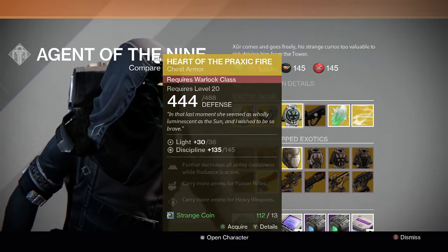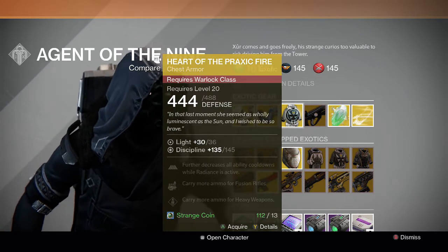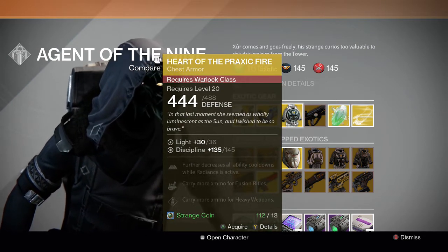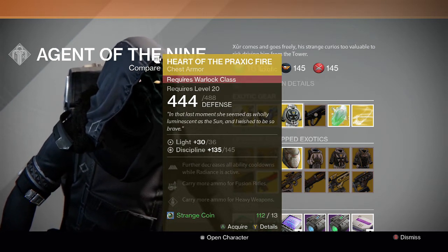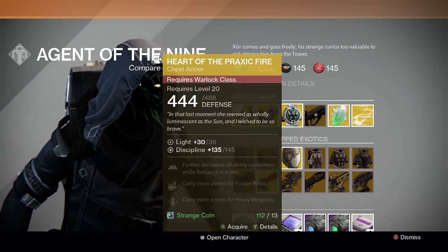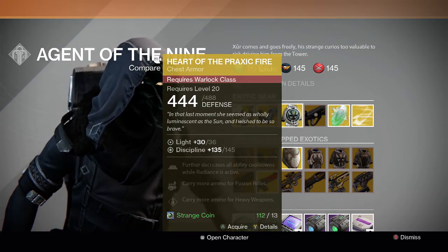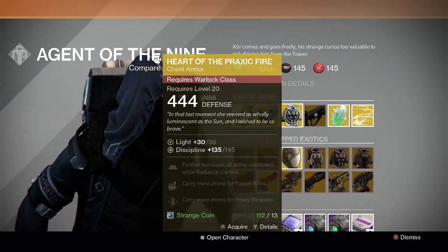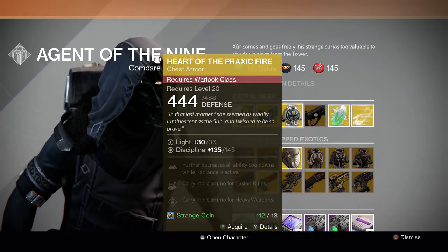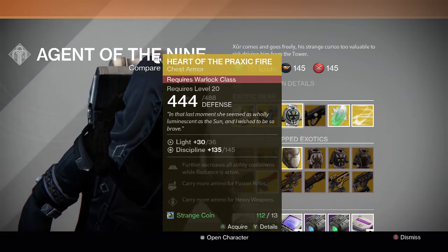For the Warlock, we have the Heart of the Praxic Fire chest piece. It further decreases all ability cooldowns while Radiance is active, and lets you carry more ammo for fusion and heavy weapons. It is the best Warlock exotic in the game in my opinion. It decreases your cooldowns by so much and allows you to throw that many more grenades and use melee abilities while Radiance is active.